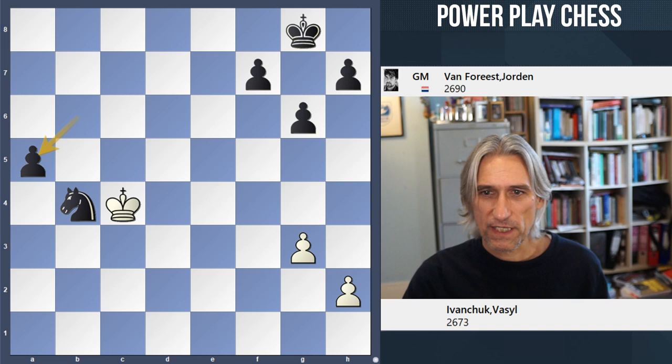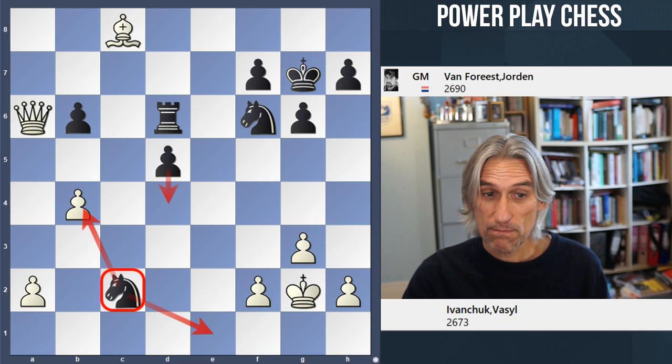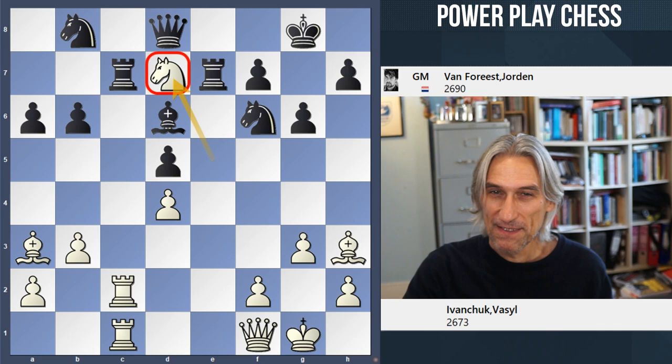A tragedy for Ivanchuk — just look at that move again, knight d7. It should have been winning, but van Voreist very skillfully, with that move knight c2, managed to create complications and even won the game. A tragedy for Ivanchuk. I think we should leave that position on the board.